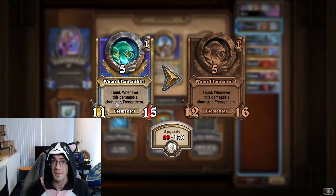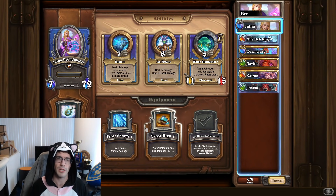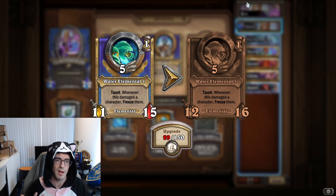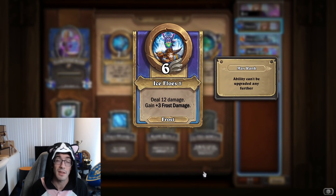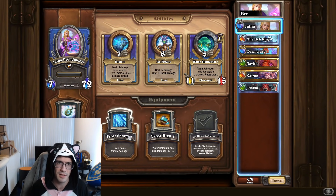Water Elemental summons a minion with Taunt. Whenever this damages a character, freeze them — and freeze prevents their next attack this turn. I use Water Elemental sometimes, usually to block a Samurai opening, because Samurai on turn one will not be able to kill Jaina, and on turn two you can spit out the Water Elemental, assuming you've slowed them with Dawngrasp, so it comes out before their mirror image. Generally I'm just spamming Ice Flows, unless I expect Jaina to die next turn. If I'm expecting her Ice Block to get popped, I switch to Icicle because it does more immediate damage — since the turn after her Ice Block gets popped, she usually dies.